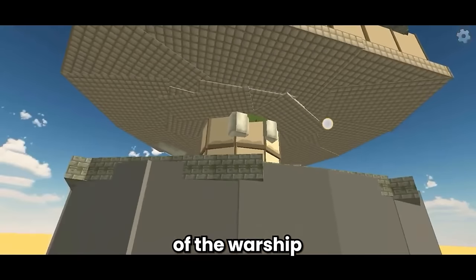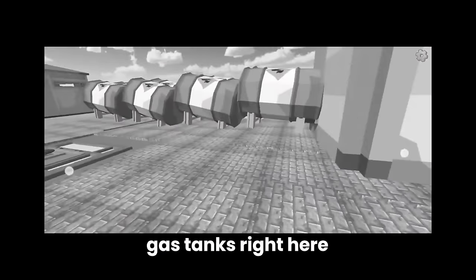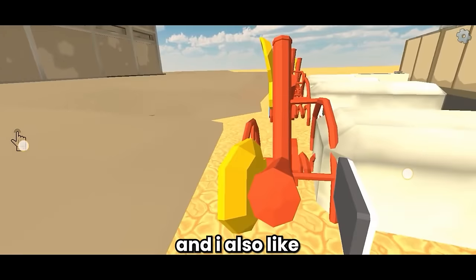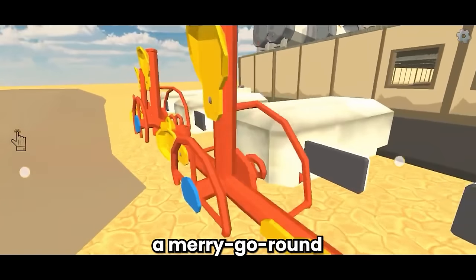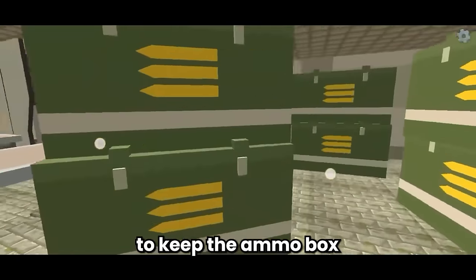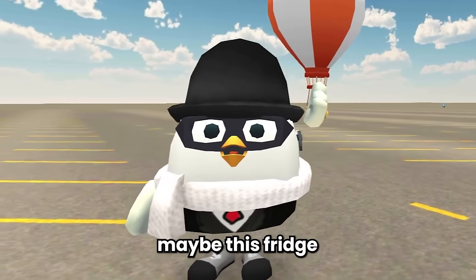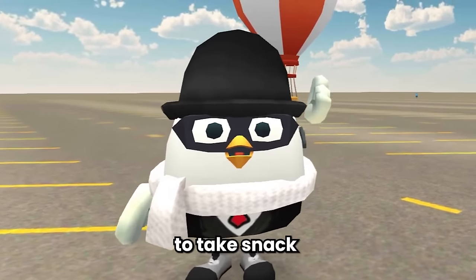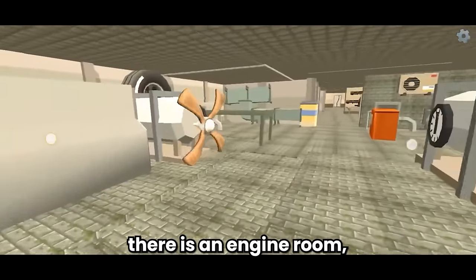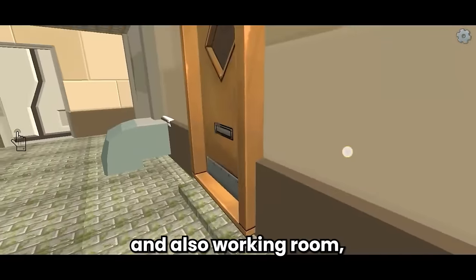And then at the back of the warship there are so many gas tanks - I don't know their purpose but it looks amazing. I also like the idea of putting a merry-go-round at the propeller for the warship. And then there is a warehouse - this room is mostly to keep the ammo box for the soldiers, but there is a fridge in this room. Maybe this fridge is for the soldiers to take a snack when they are hungry. And then at the back there is an engine room, bedroom, meeting room, and working room.